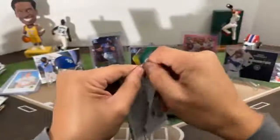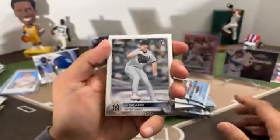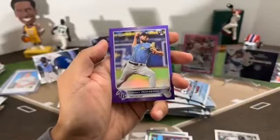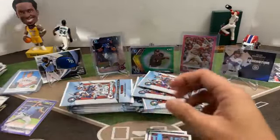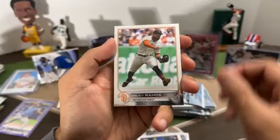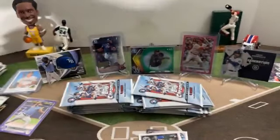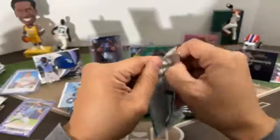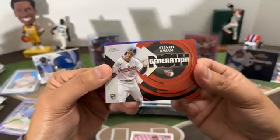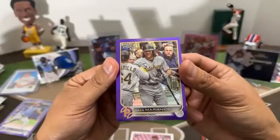First pack of the hobby box: JP Sears rookie for the Yankees, Royce Lewis rookie for the Twins, all-star Xander Bogarts, purple Tommy Romero rookie for the Rays. Next pack: rookie debut Brandon Marsh, Ethan Roberts rookie for Cubs, Elio Ramos rookie for the Giants, purple Eugenio Suarez for the Mariners. Next pack: debut Nick Lodolo, Adam Frazier, Generation Now Steven Kwan, purple Jake Marisnyk for the Pirates.